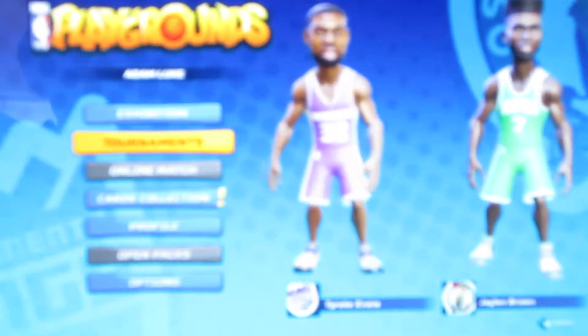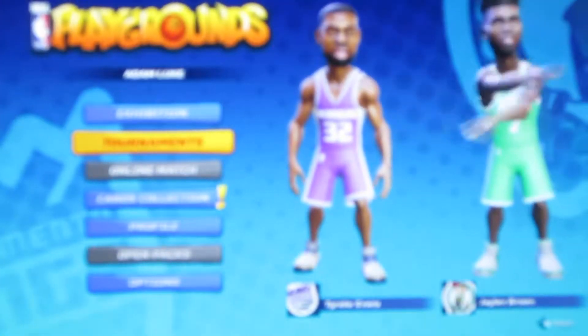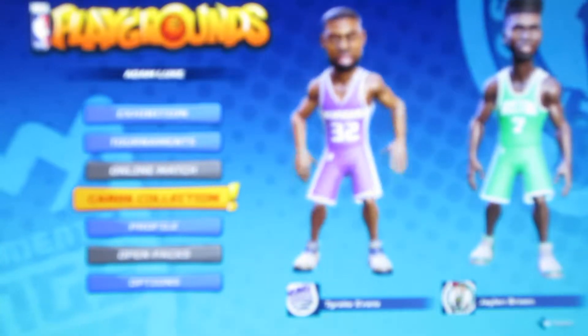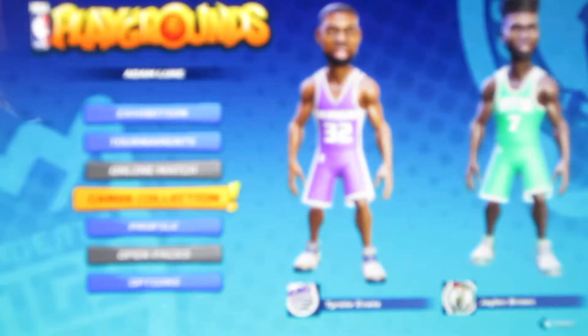What the buttons do: this one right here is tournaments. When you click on tournaments it might take a few seconds to load. The green ones are tournaments you have to unlock. This one is a tournament you can play right now, but you need four trophies to get the next one. This one is online match, which you have to unlock. Right here is card collection — you click it and it shows all the teams like Lakers, Golden State Warriors, and Kings.